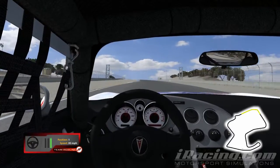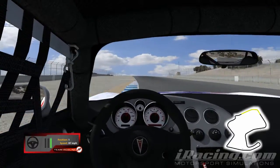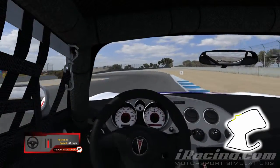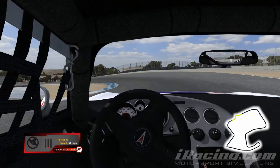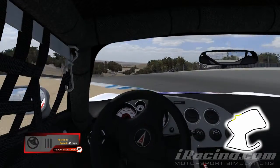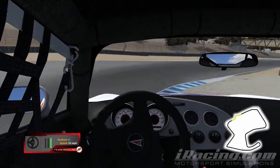Here we are approaching one of the most famous corners in motorsport — the corkscrew. As you approach in fourth gear over the rise, you will see a number three board on your right. Brake at this board with your right wheels on the curb and go down into second gear. Keep your eyes on the left curb — you need to hit this. Watch for oversteer just after this part, and get back hard on the throttle.